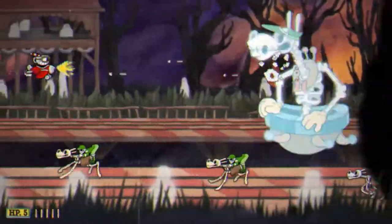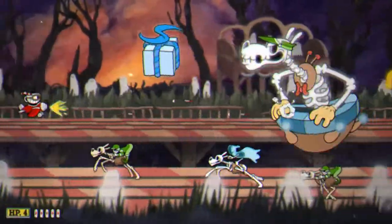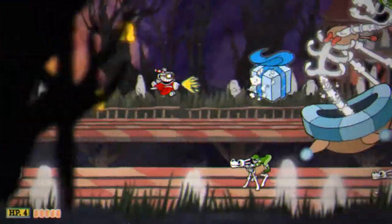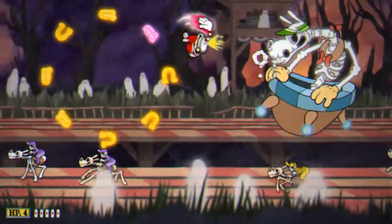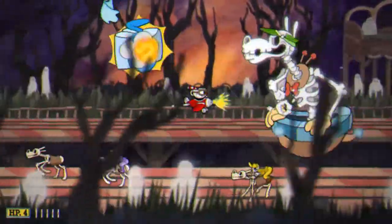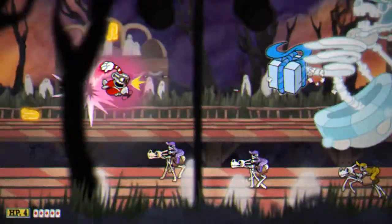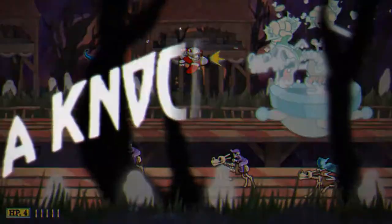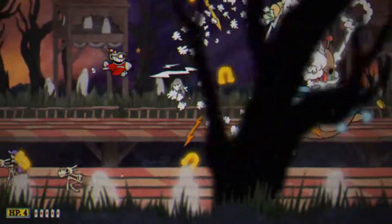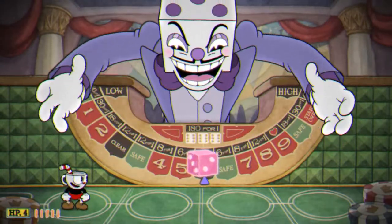We're on the track now — gonna put some bets down with the ghost horse bookie. Took some unnecessary damage there. You don't have to worry too much about the racers on the bottom except for the ones that have ghosts, because they're gonna shoot up and try to do damage. Since it's a pink boss, parrying is easy. Just keep doing damage — there we go. Is it called a bookie when you're at the track? I've been to OTB before but never an actual track.